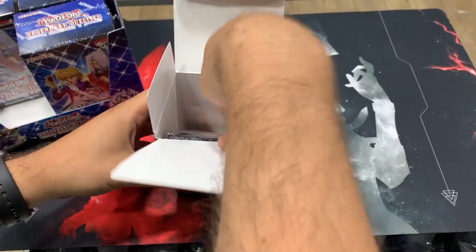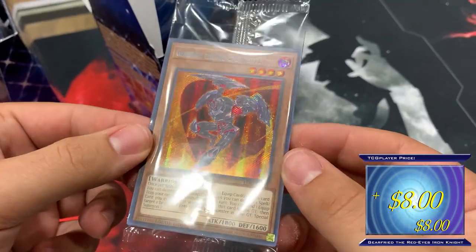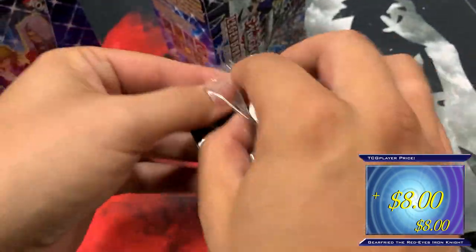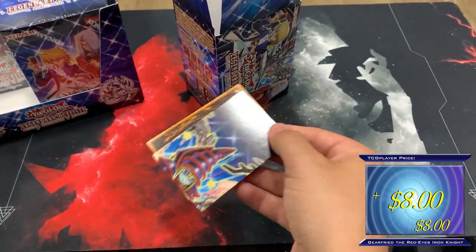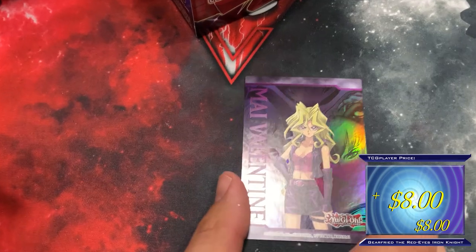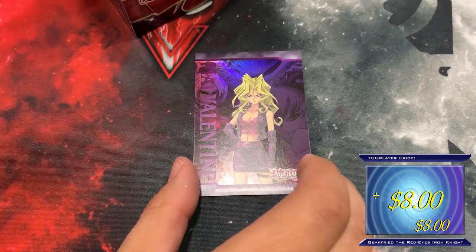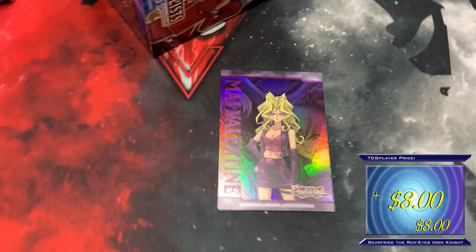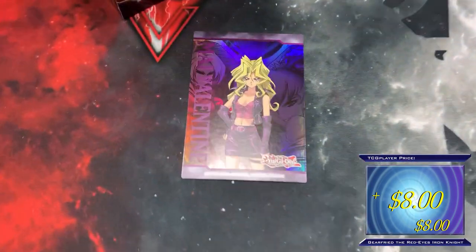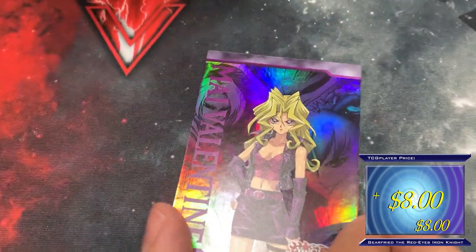A little flap — interesting. Your secret rare is chilling. Our first secret is going to be Gearfried the Red Eyes Iron Knight — that is a pretty-looking secret rare! And the art cards do combine — oh my gosh, we can have combined art cards! There's foil — that is so cool! My Valintude as a foil character card — that is going to be so valuable many years from now. Konami, that is crazy.